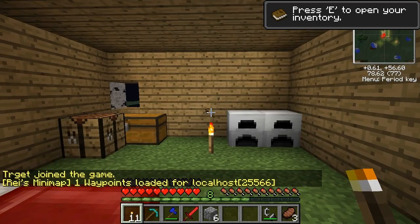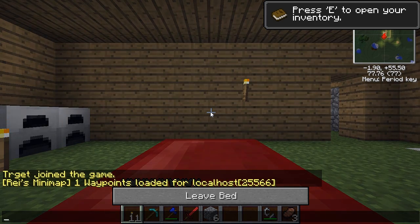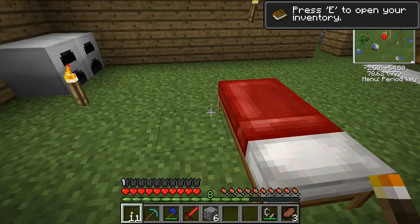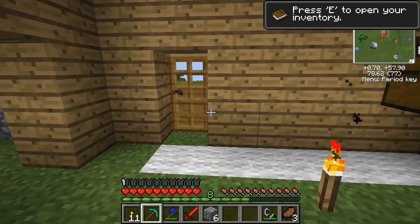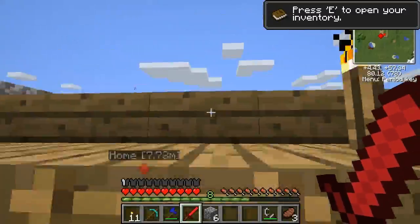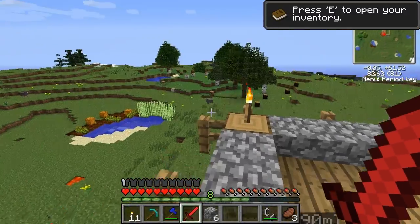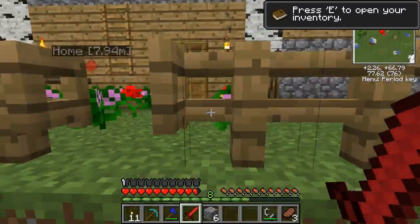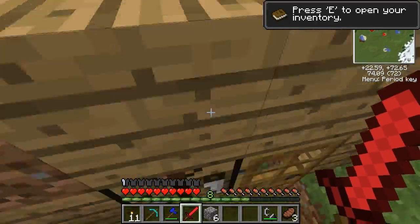Hey folks, welcome back to TektwurtTarget. Today I'm going to be making all my Equivalent Exchange tools: an Alchemical Chest, an Energy Condenser, my basic Transmutation Tablet, and the Philosopher's Stone. But before I do that, I need to quickly take a trip down into my mine to collect all my diamonds that I found last time.